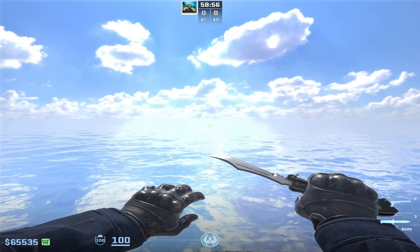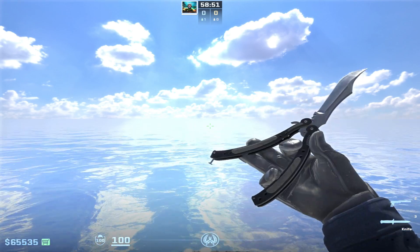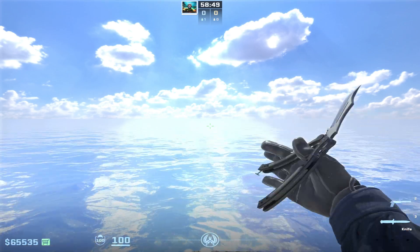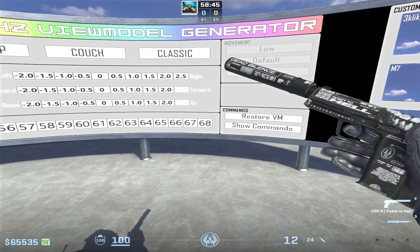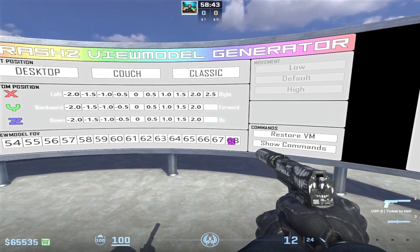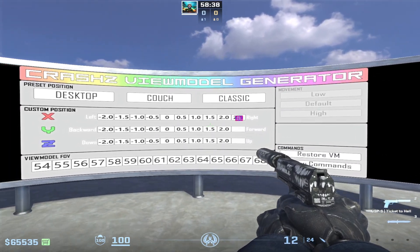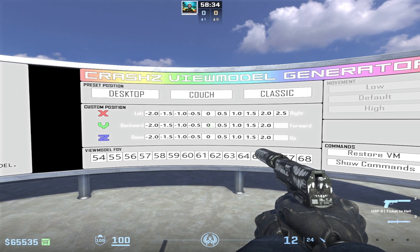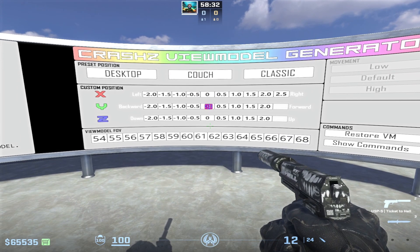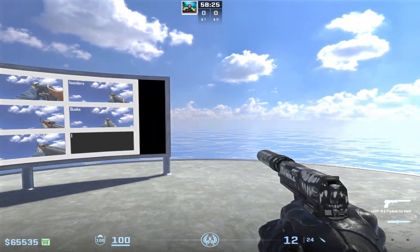His view model settings are the usual, as we're all accustomed to. I went into more detail about this in my previous videos where I talked about pro settings. So if you're curious why pros use this particular view model, check out that video. But I'll remind you anyway: view model FOV 68, view model offset X 2.5, view model offset Y 0, view model offset Z minus 1.5, and view model preset pose 3.